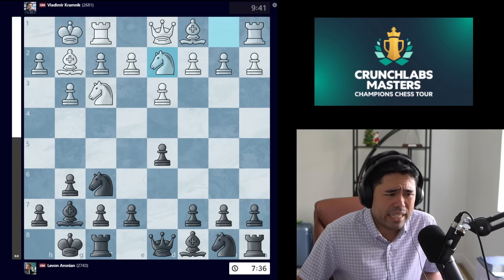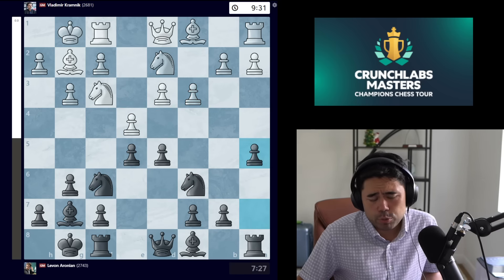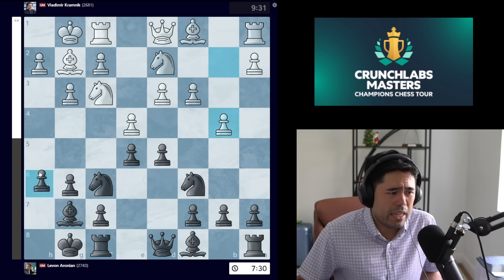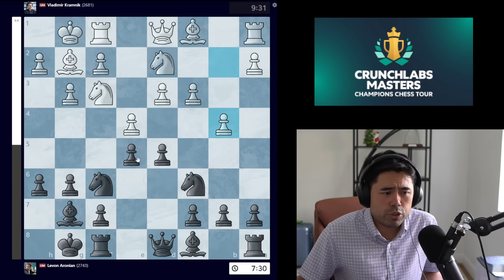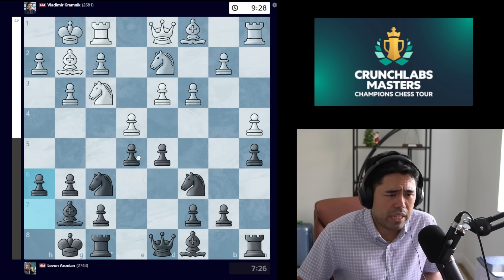Erronean castles, we get knight d2, knight c6, e4, e5, c3. Now the move a5 is played trying to stop white from expanding on the queenside. If white could get a move like b4 and then b5, you can kick the knight away and try to win the pawn on e5. So Erronean goes a5 to stop b4.